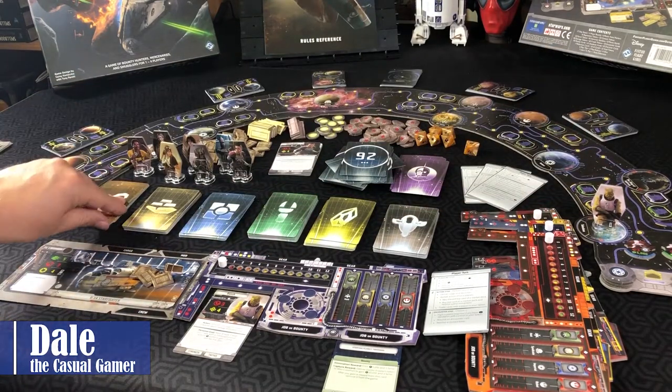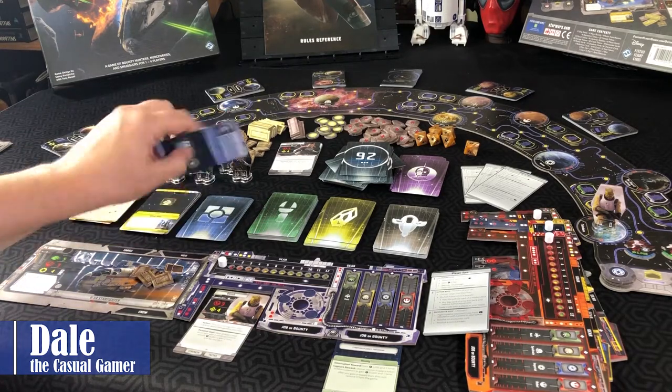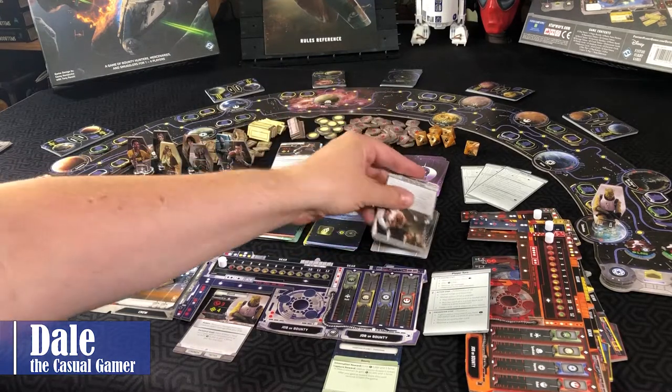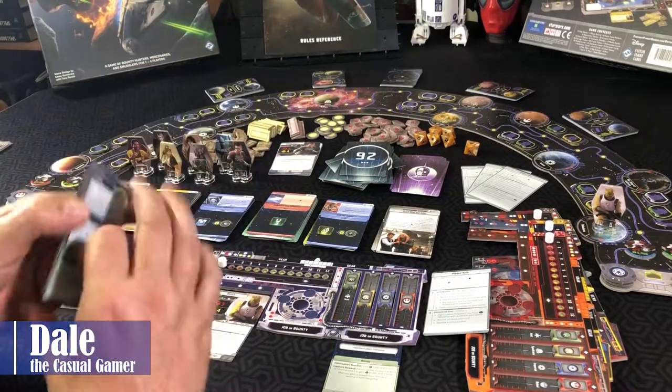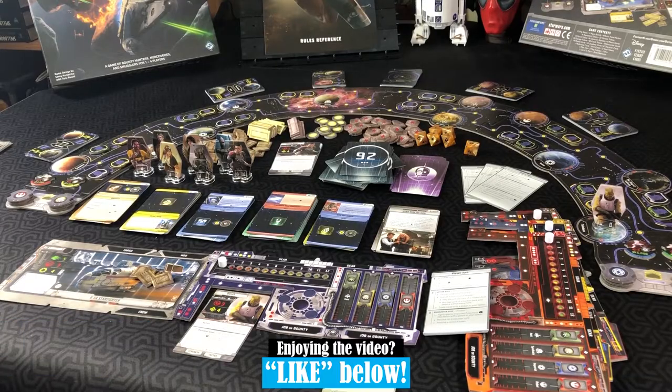And then for each of the market decks, they would be shuffled and you would reveal the top card of each. All the encounter cards would be placed around the board according to their map positions. And then you are ready for play.